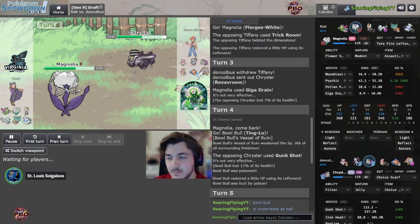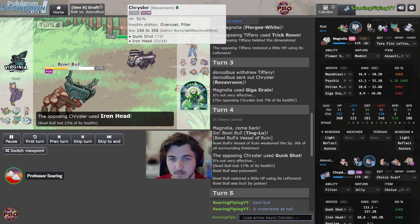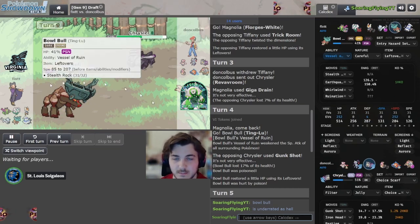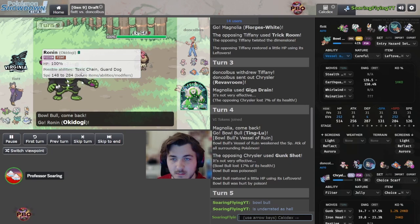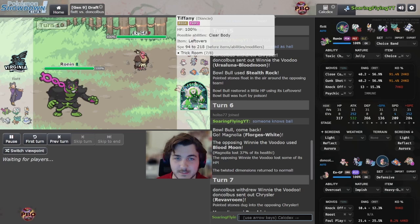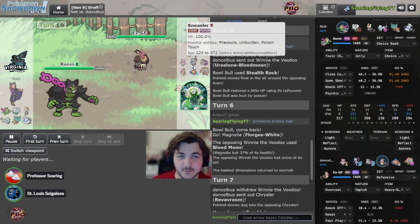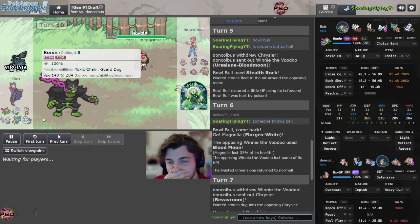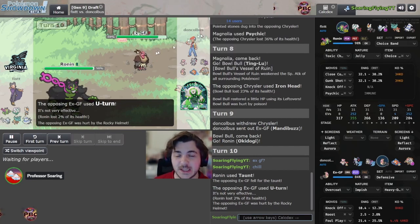With no special attack IVs we just go for there. Does this Revavroom not have Shift Gear? No it does - it just didn't want to do Trick Room again because then it's slower than everything and doesn't want to take a hit it doesn't need to. Oh, ex-girlfriend - chill, got some good nicknames going on. We have Tiffany and ex-girlfriend along with Chrysler. I think this team tells a story - Tiffany is the ex-girlfriend and she drove a Chrysler.